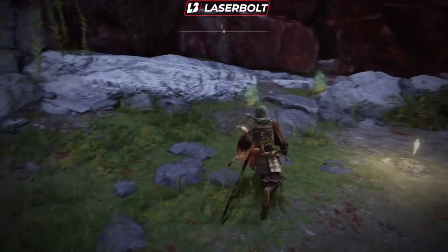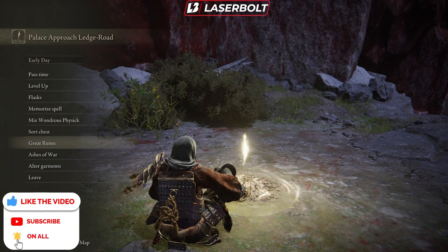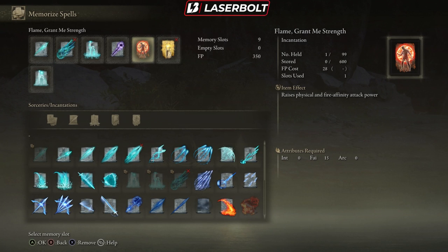Now let's cover some important stuff for this build at the Site of Grace — mostly spells, the Wondrous Physics mix, and the Great Rune. For memorized spells, we're running one that raises physical and fire affinity attack power. Since this weapon scales off fire, that's going to raise it up. The next spell is Golden Vow, which increases attack and defenses for yourself and allies. It does scale off faith, so you need to have 25 faith or higher. Make sure you keep that in mind when speccing.